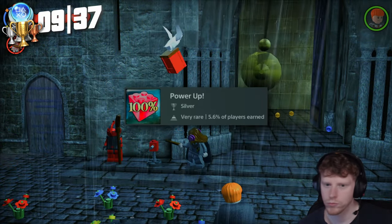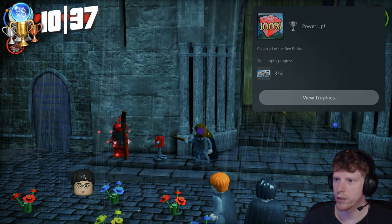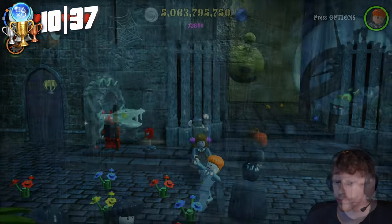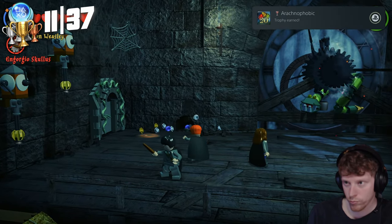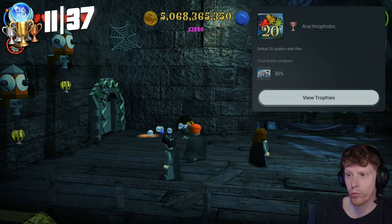Next up we grab Power Up for collecting the red bricks — collect all of the red bricks. Wasn't expecting that one. As we're wandering around getting the bricks, we get another trophy for defeating 20 spiders with Ron — Arachnophobia — defeat 20 spiders with Ron.